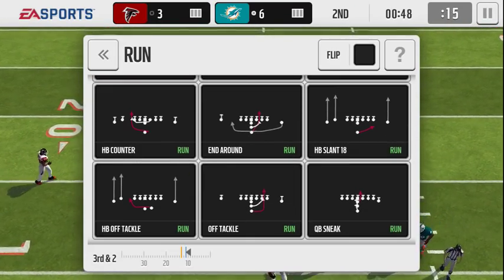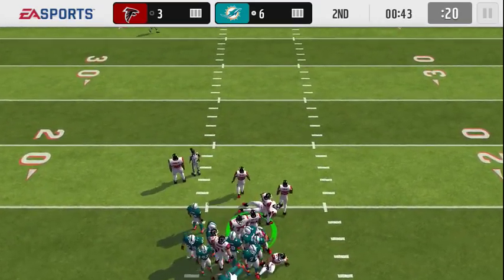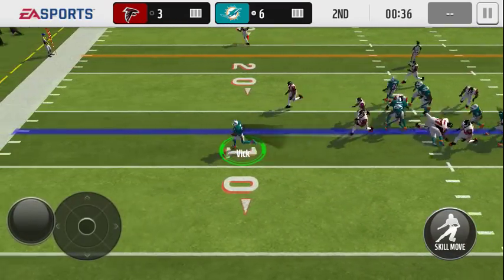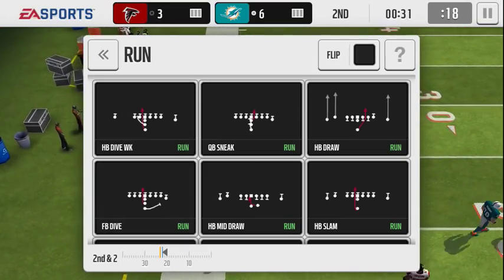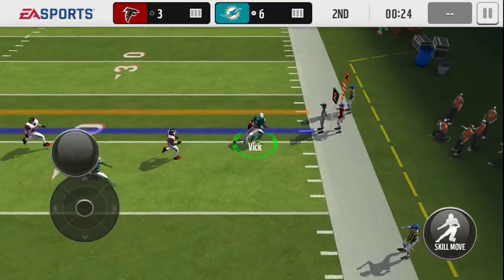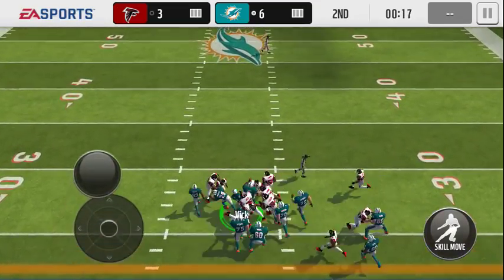Let's go with the obvious quarterback sneak — I can't imagine this would get anything less than a yard, especially with Vick. Oh, go baby! That's a clutch first down — that was a mosh pit. I'm gonna try and take this out to the left; Vick may be fast enough. My goodness, I'm really mad that my truck button is broken with him, but he's a monster right now. We'll take it.